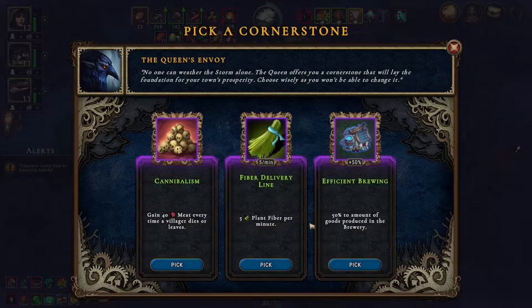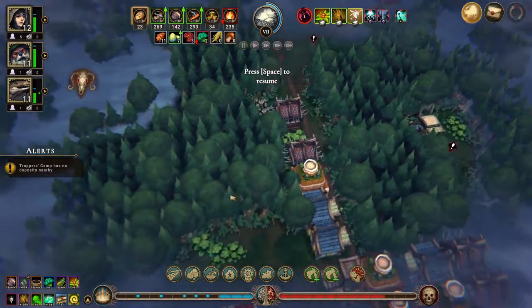Let's see — we get five plant fiber per minute. Let's choose that.